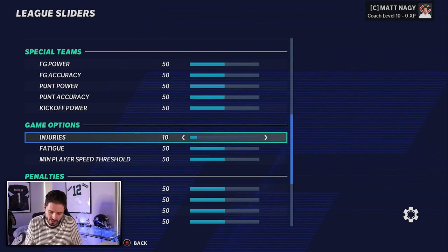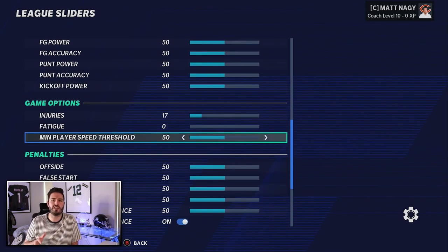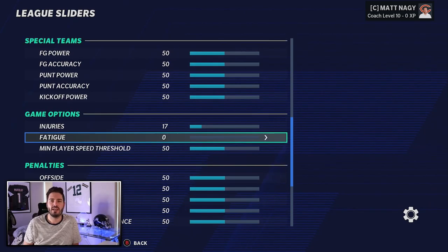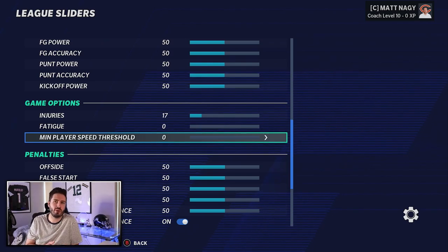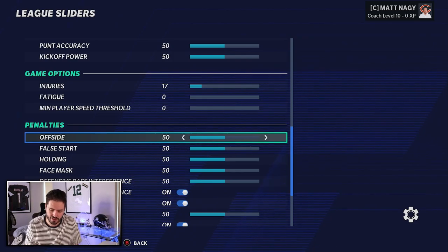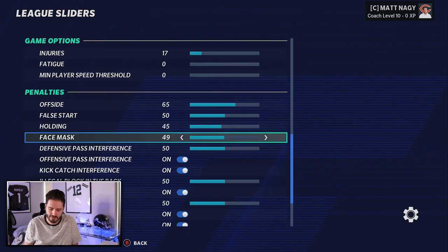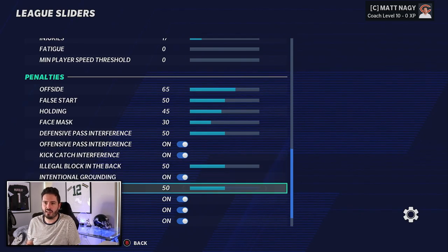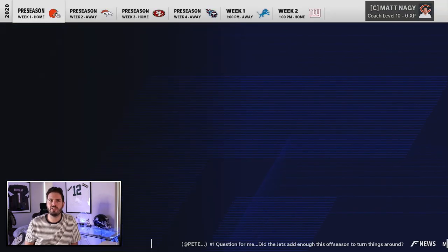I have injuries at 17. Fatigue is a little glitchy in this game — quarterbacks used to get exhausted after like two carries. I used to play with it at 54 but cranked it down to zero because I got annoyed with that, though you can play around with it. Player speed threshold I play at zero — I find it most enjoyable. If you're winning by too much, bump it up to maybe 15. Offsides comes up, holding comes down just a touch, face mask comes way down, and then turn those off.